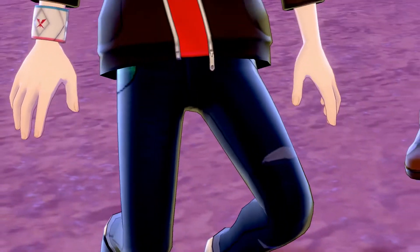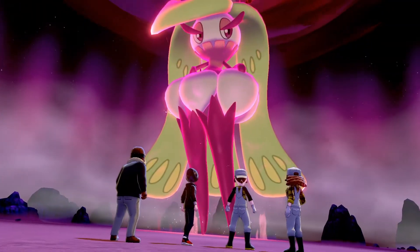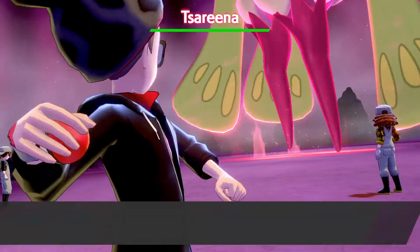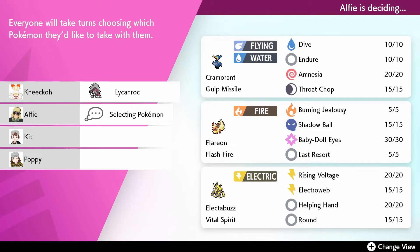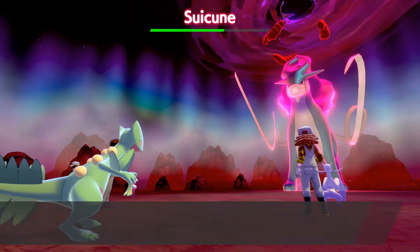The new method involves the Dynamax Adventures. We talked about Dynamax Adventures in a video just the other day when the Crown Tundra released. A Dynamax Adventure is essentially multiple raid dens in one — you go in with three other people, battle through a system of different Pokemon, and choose a path. Each Pokemon you can catch and swap out for a Pokemon in your party, because you don't get to take your own Pokemon in.